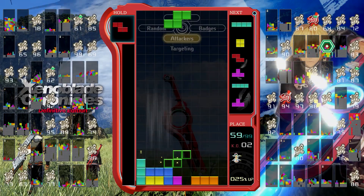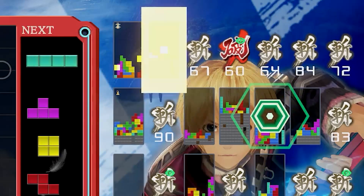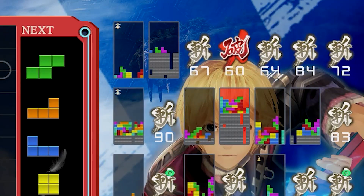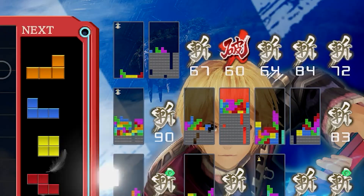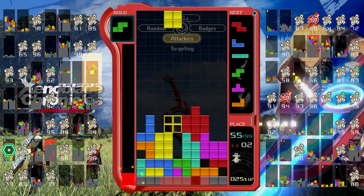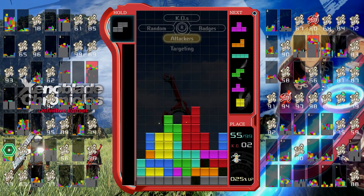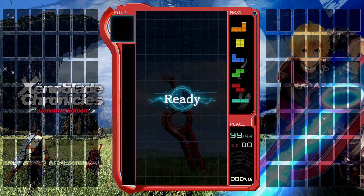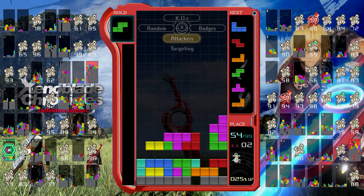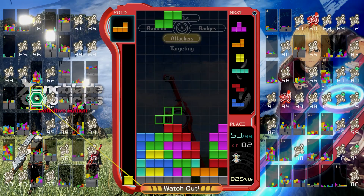When looking at defeated opponents, ones that you've beaten are represented by a red Monado Purge kanji, and opponents that other players have defeated are represented by a gray Monado Buster kanji. Sometimes the pieces themselves will be changed a little to look like something from the theme's game, but sadly that is not the case here. When starting a match, the countdown is modeled after Definitive Edition's time attack aesthetic, and many of the sound effects from rotating pieces are taken from the menus of the game as well.